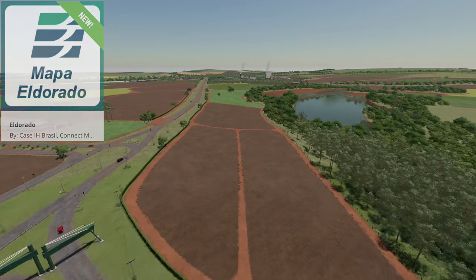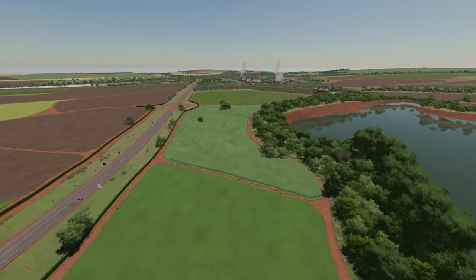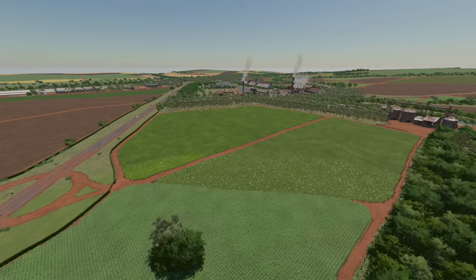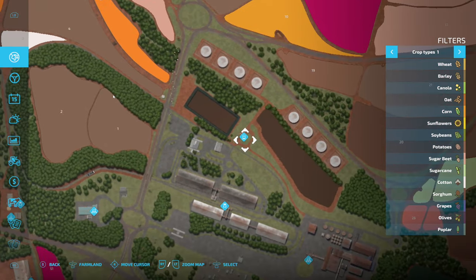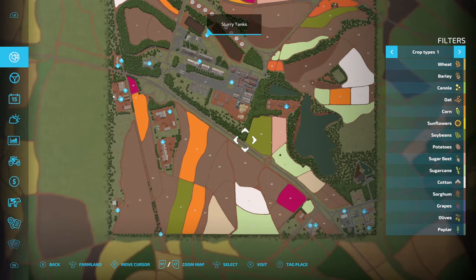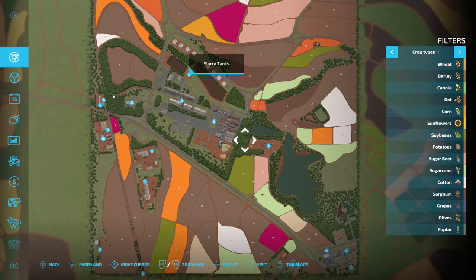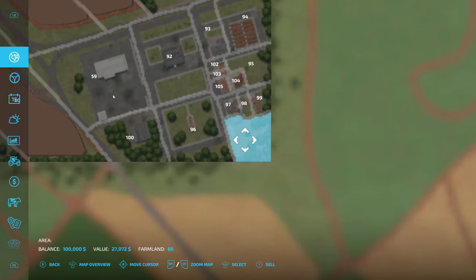Lastly today we've got a new map for all platforms — Eldorado from Connect Bonding, made in partnership with Case IH Brazil. Actually every single mod except for the first quad track is part of that partnership. I've got a full video out on this one so make sure you check that out for all the little details — like what the slurry tanks thing means. I'll leave that linked at the end of the video.